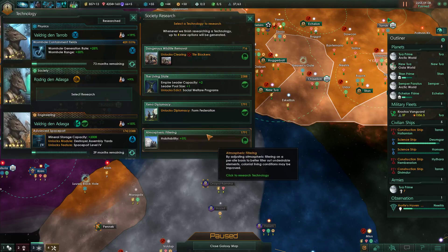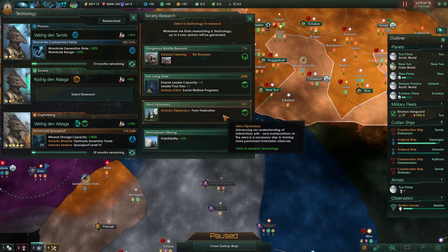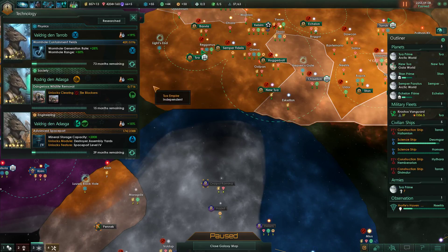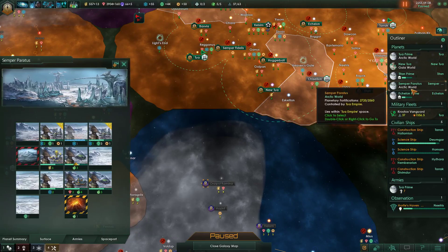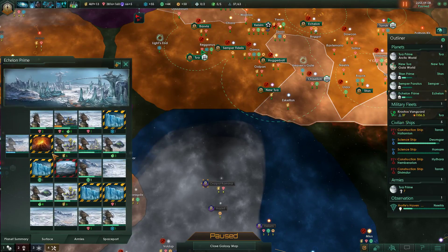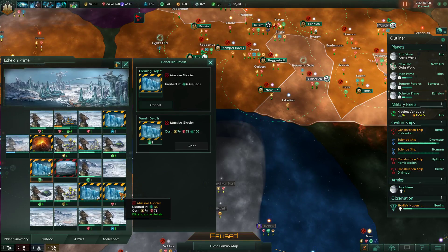Volcanic tiles, okay cool. Let's get the tile blocker, and since we have that now we can - that's not the right one - Titan Prime, okay, just clear all of that, clear that. That's a lot of credits spent but it's gonna be fun.